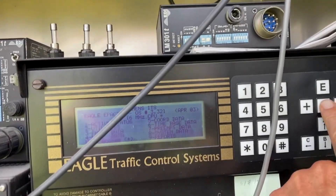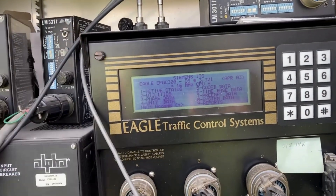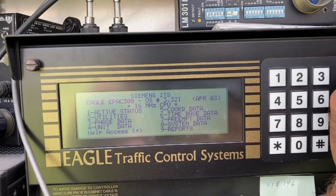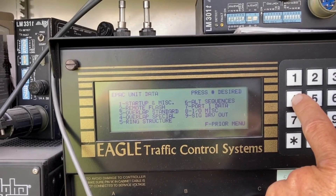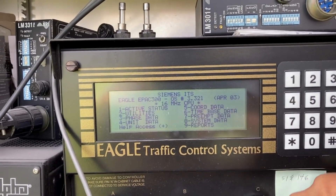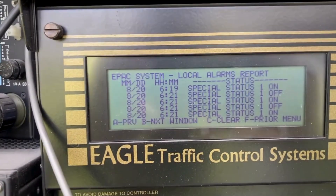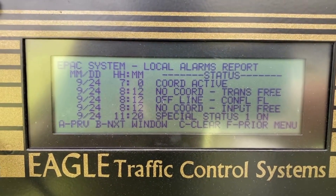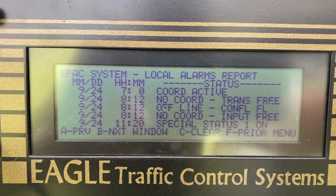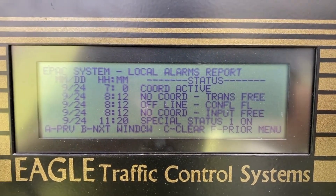Let's go into the controller — there's stuff all over the place in here, this cabinet needs to either be updated or changed out. Let's check the controller alarms: system data, alarms, alarm report. Looks like on 9/24 we went into conflict flash at 8:12 this morning.